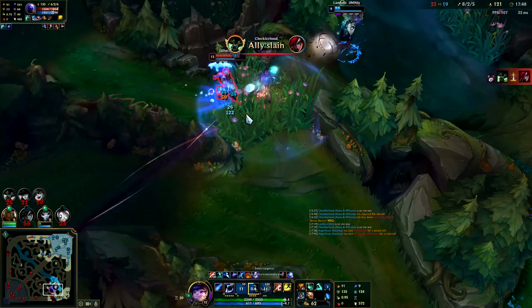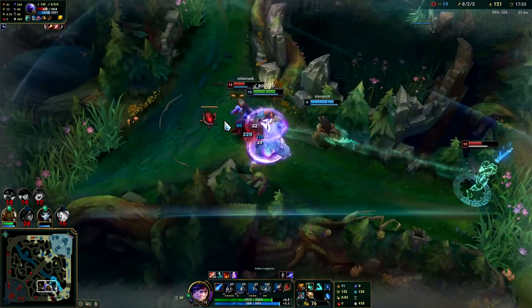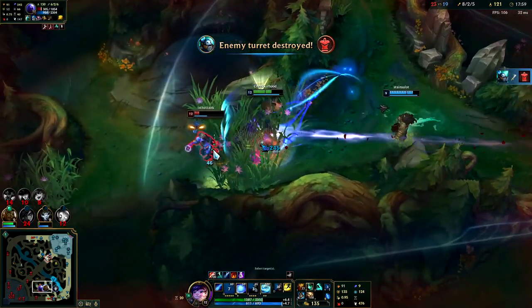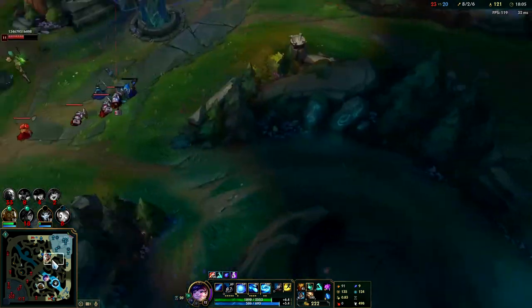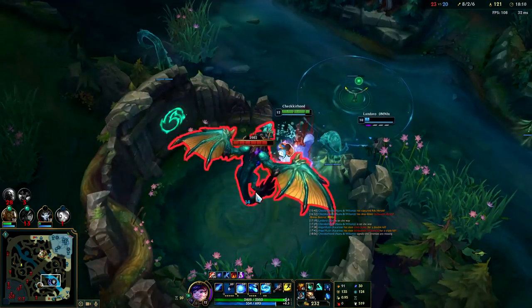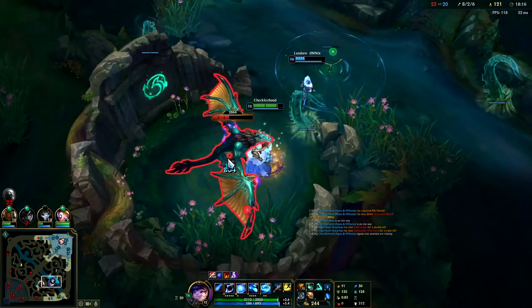Knock up the Ryze — I don't have my R. You normally want to use R after you've landed your E stacks, so right as your snare is about to go off at the end of your E is typically when you want to start your R. That way they'll get snared right as you're starting it, or right as they're about to move away basically.